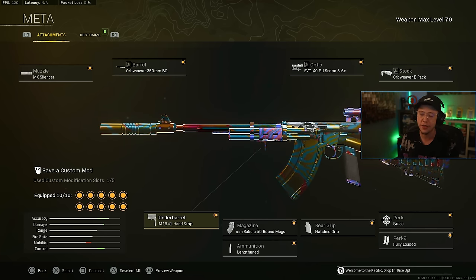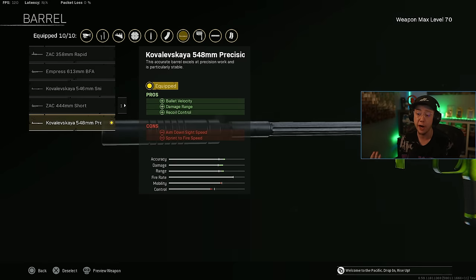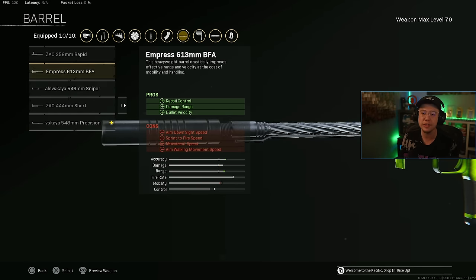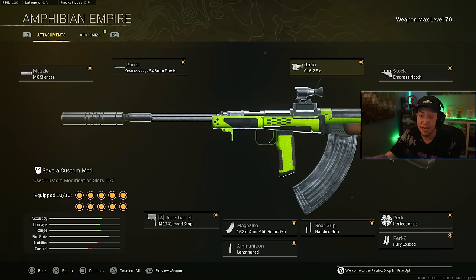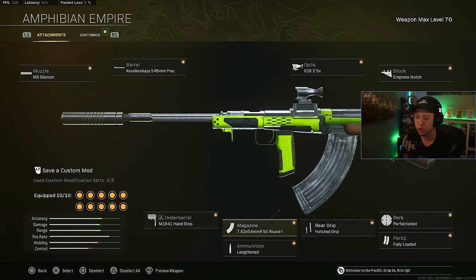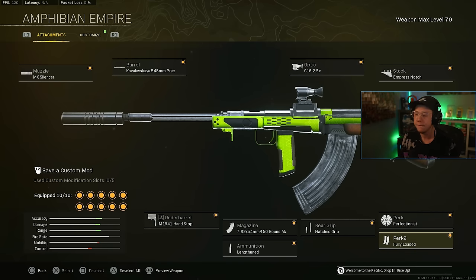For the Nikita, this is kind of a mid-range build. We do have the MX silencer and the precision barrel here, which will help out with the velocity, the range, and the control, just in a more aggressive way than the sniper or the 613 barrel — so you still have a little more agility for sniper support. 2.5 times optic, the notch stock for recoil control, hand stop, the 50 round mags, lengthened, hatched, perfectionist for better control, and once more, fully loaded.